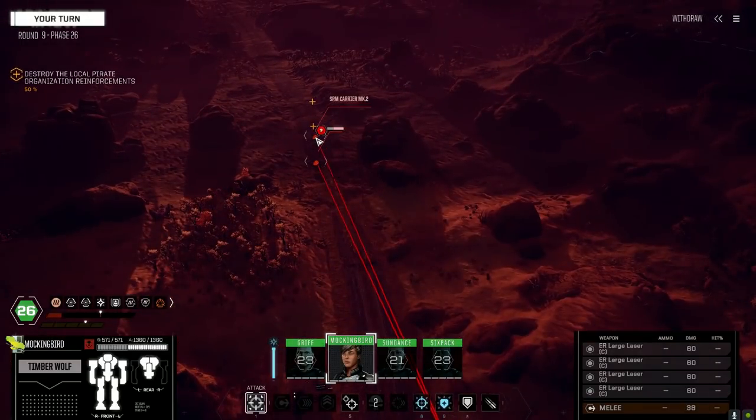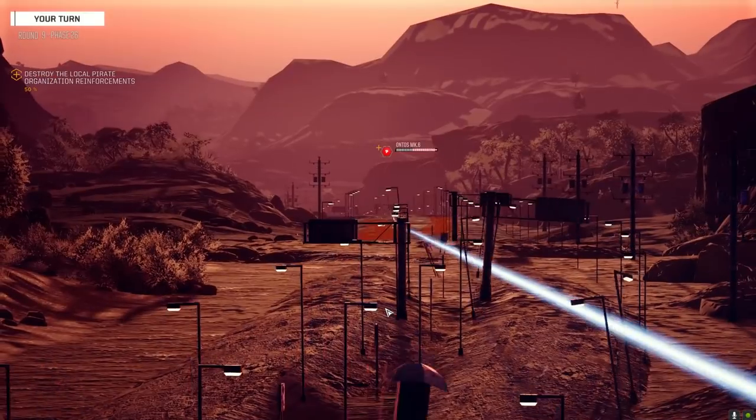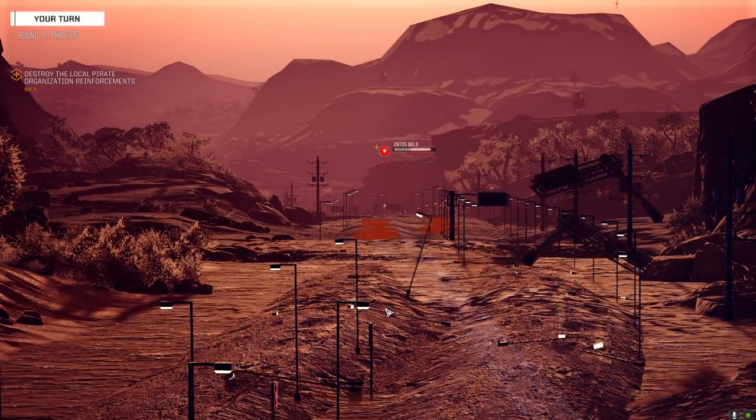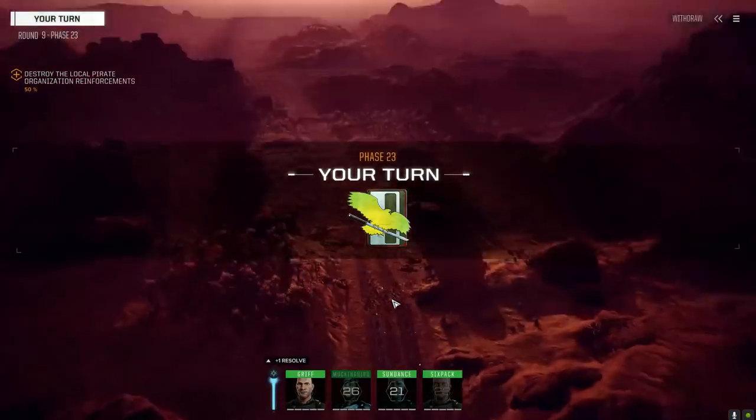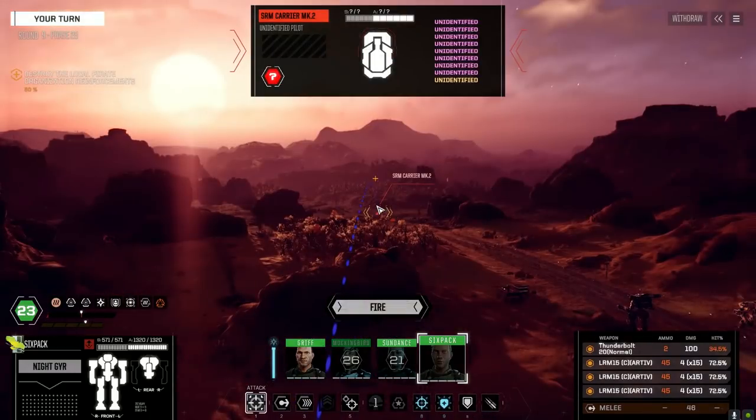This is the Ontos. This is the SRM carrier — let's go up to the Ontos, it's a lot closer. I think the SRM carrier is like out of range still anyway. You can go in on the SRM carrier though.